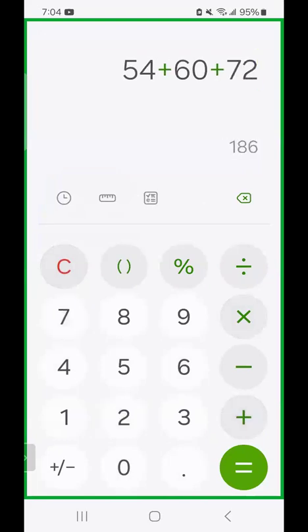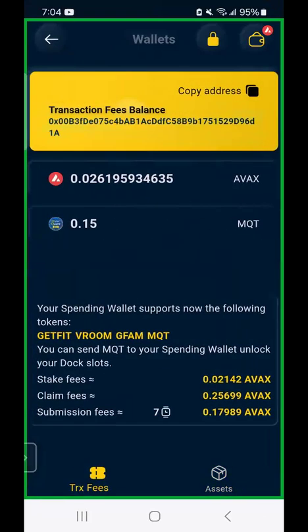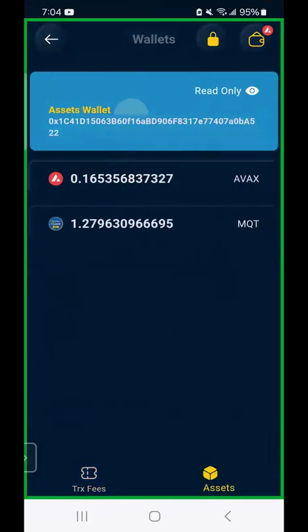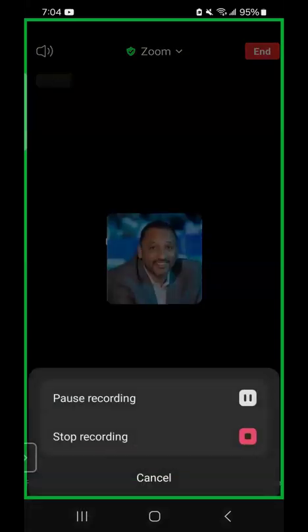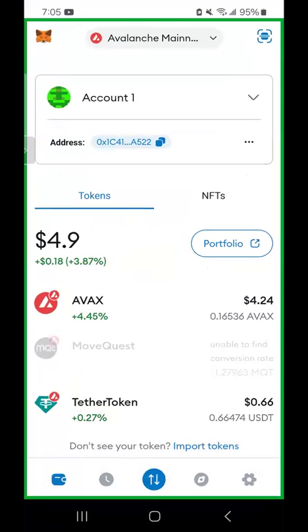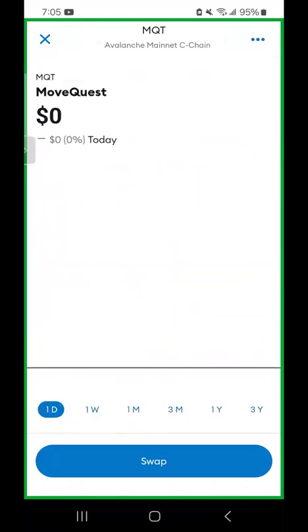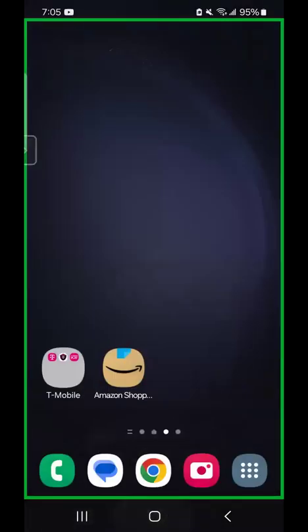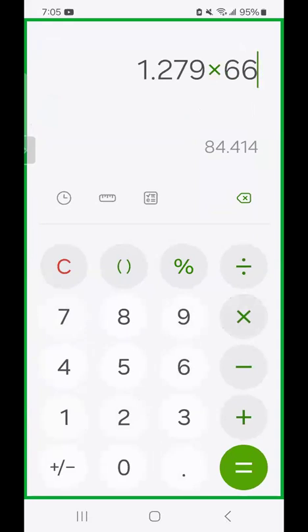So 55 plus 60 plus 72 is $186 in my first 30 days of Move Quest. I love it! Now this should show up in my MetaMask wallet — there it is, Move Quest has 1.279 MQT. And if you do the math, 1.279 times 66 dollars is $84. This is going to be fun — time to upgrade!